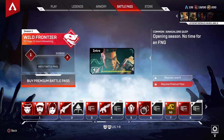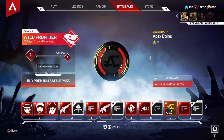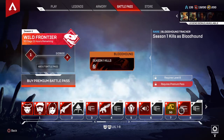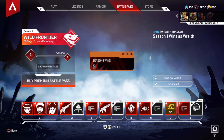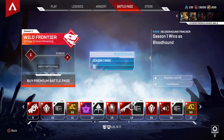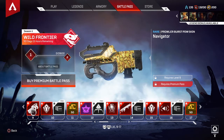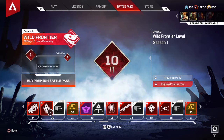Finally something for the Bangalore on tier six — I'm hyped about that. Apex Coins at tier seven. Tier eight you get Season 1 kills badge for Bloodhound as well as the Wraith tracker. Tier nine is a Navigator skin for the Prowler. Tier ten is the Raw Frontier Level badge.